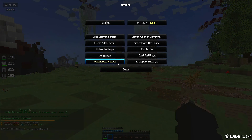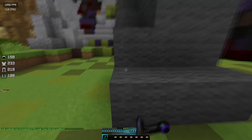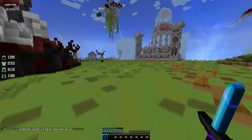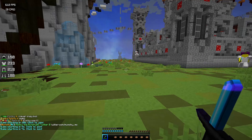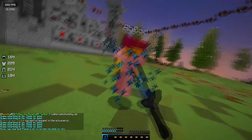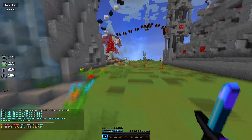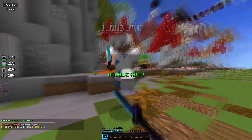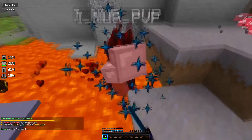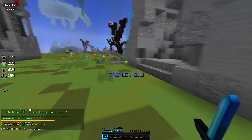Whenever I was mid-fight or done fighting someone, I'd tell them to wait while I kept adjusting my sensitivity. If you can't concentrate on one block and keep your cursor on it, then your sensitivity is most likely too high — and a lot of people don't teach you that. If your sensitivity is too high, you're not going to be able to PvP correctly. Just go around and find the sensitivity where you can actually get a kill or two, then keep practicing from there.